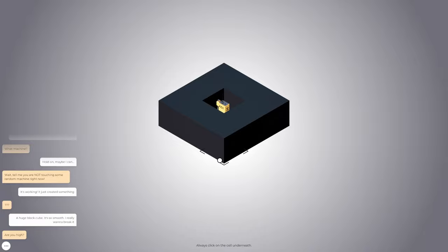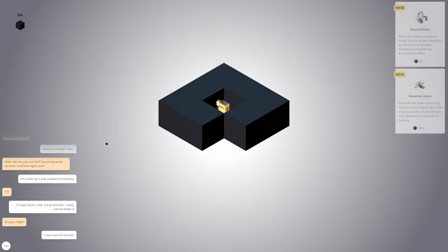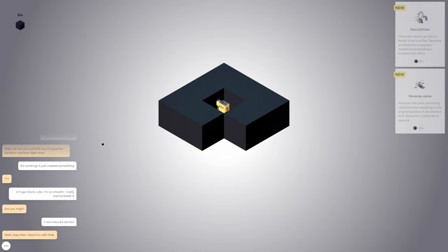Can I click and hold on this? Always click on the cell underneath. You gotta click each time. Hey, there we go — we got 64 little cubes. I now have 64 stones. Excellent. And we got some new stuff over here.